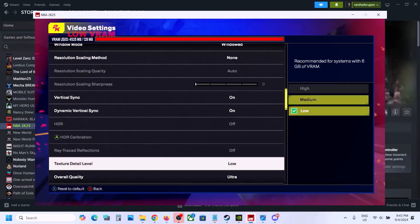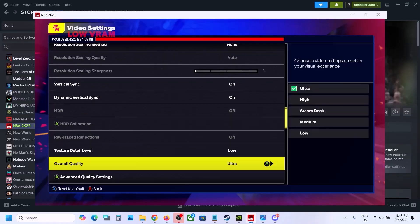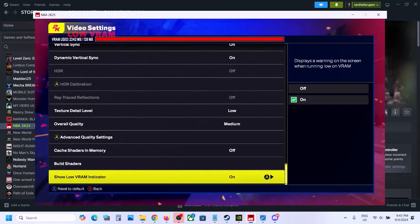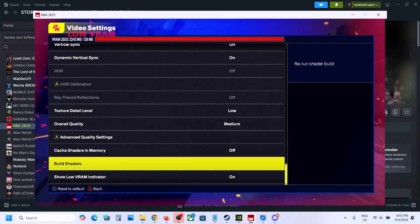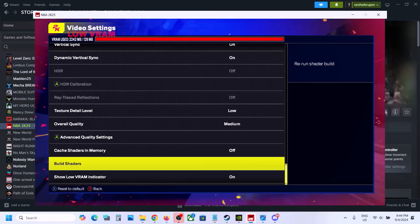For Texture Detail Quality, if it is set to High, set it to Medium or Low. For Overall Quality, if it is set to Ultra, set it to High or Medium. Apply the settings and check performance. Also make sure the shader build is complete — run all shader builds and once that is done check the performance.